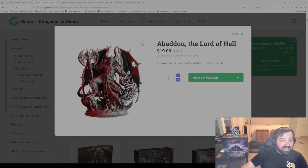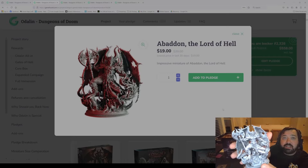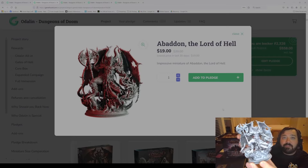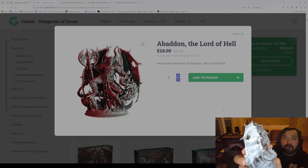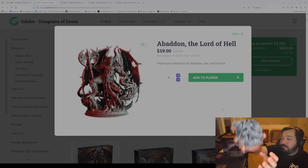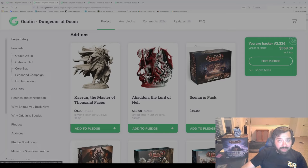Then we have Abaddon the Lord of Hell. He is of course the main antagonist of the Odolin story. He will show up a little bit in Act One, but primarily in Act Two. This is just a fantastic model — I have the prototype version here so you can see what he looks like. Very awesome miniature. There are some other people who have done great videos as well if you want even better detail. Abaddon is available as an individual add-on, and I'll talk about the promotions near the end and how you could get him for free if you backed at the beginning of the campaign.